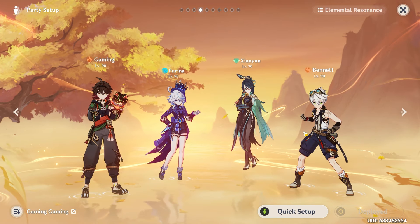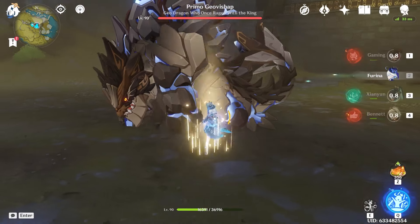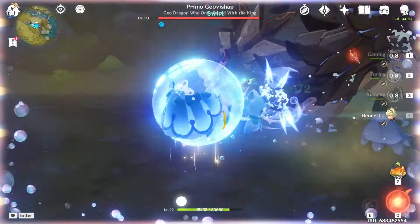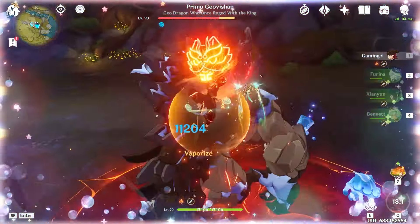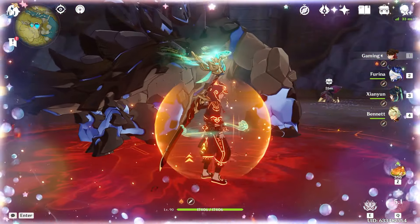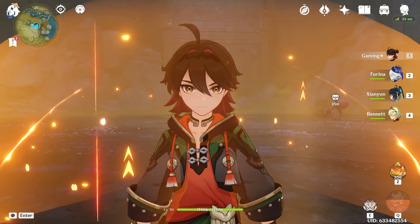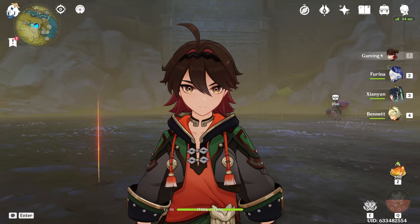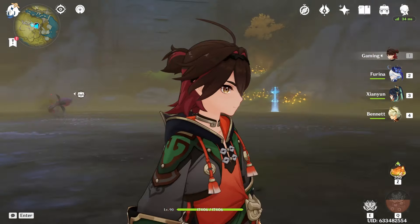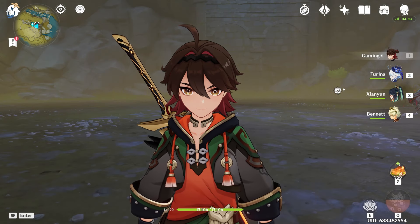The first boss I'm going to take down is the Primal Construct — everyone's favorite punching bag. Here's the rotation: start with Furina's skill, then her burst, move to Xianyun and do her skill once then burst, throw down Bennett and burst, then burst with Gorou and use his skill. And that was 223,000 damage off of one skill! You can do so many skill casts in a rotation. Look at how fast he died — he's an absolute beast. 223K from one E on a four-star character, it's crazy.